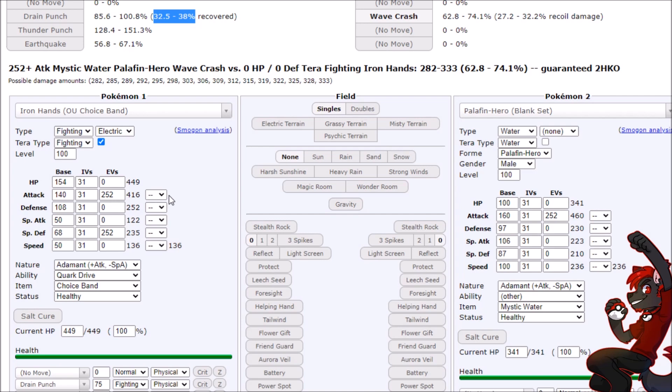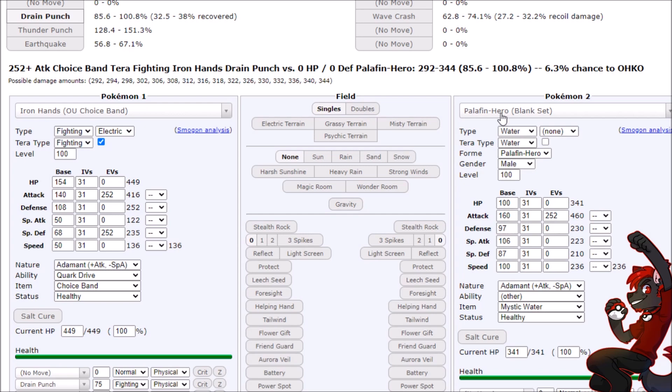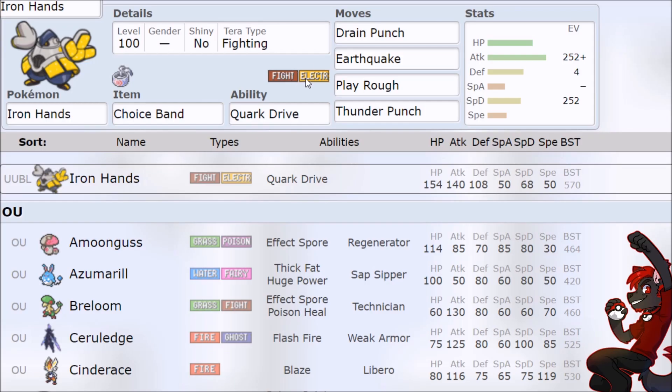Gholdengo is the big problem. You remove their Gholdengo, or their Ghost Tera Pokemon, and then Iron Hands comes in and just wins off Drain Punch with Tera Fighting slapped on. That's very possible, and it is very strong, because you're not going to see Pokemon as bulky as Palafin, so you can find that Glamoura one-shot strength while also having more sustain and durability. That's kind of how you unlock it, but it means you have to dedicate the Tera. It also means if the opponent tries to throw Earthquake on you because you're Electric, you counter with Tera Fighting and you're just winning.